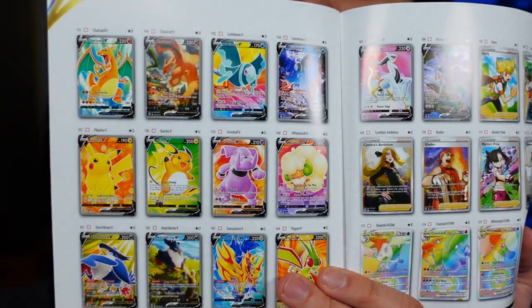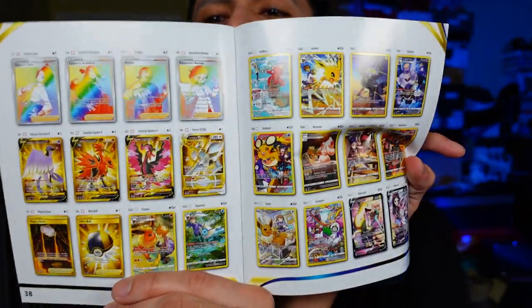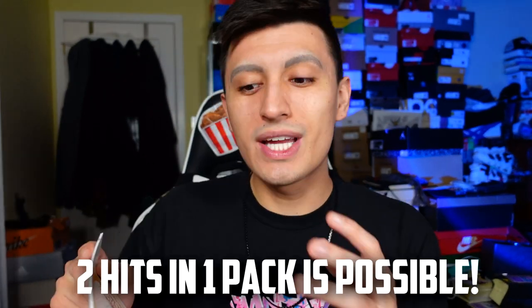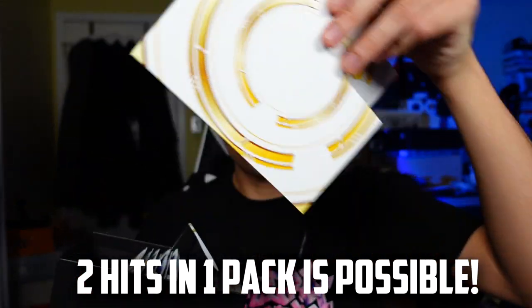We have the booklet inside right here. Let's take a look at the back where it shows all of these full arts — so many full arts. Not just full arts, but they included the character gallery, which is really sick. There's a lot of really cool stuff to pull, and the best thing about those character rares or character gallery cards is that those are in the reverse holo slot.